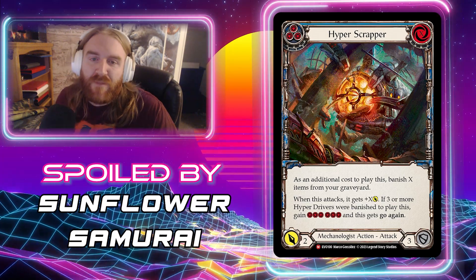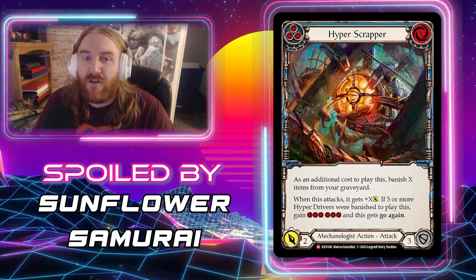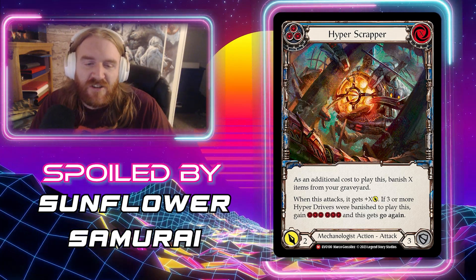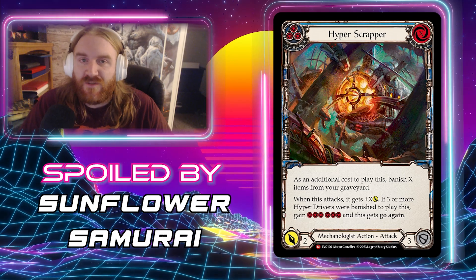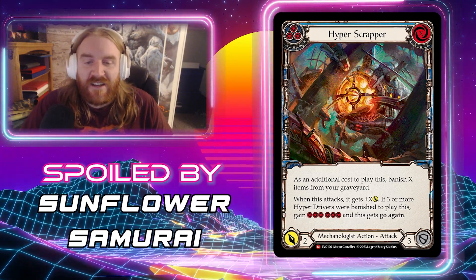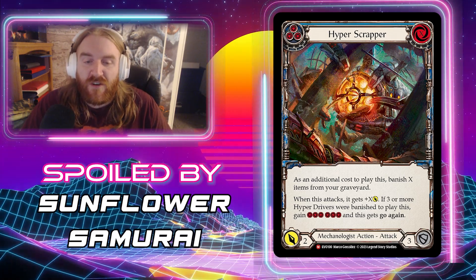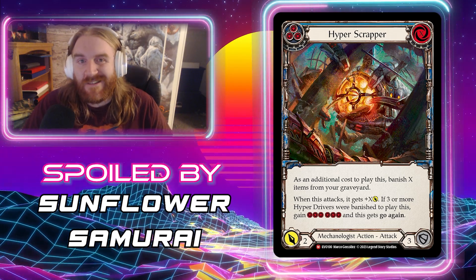Next up from Sunflower Samurai — the Pablo Pintor group — we have Hyper Scrapper. Another Majestic, another blue pitch Majestic with X in the cost, just one X on this one. It's an attack action coming in for two and blocking for three. As an additional cost to play, you banish X items from your graveyard, and when this attacks it gets plus X to its attack power.